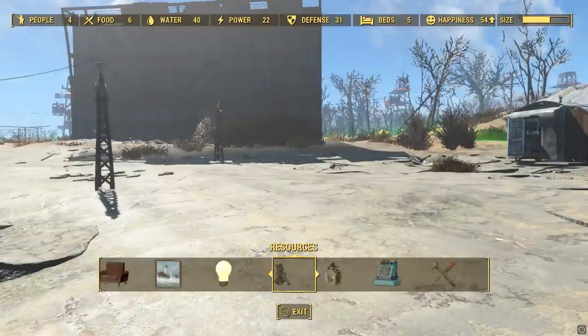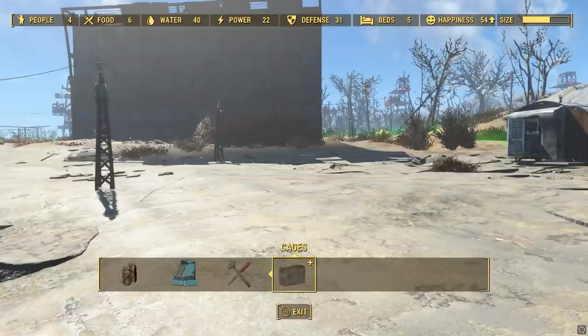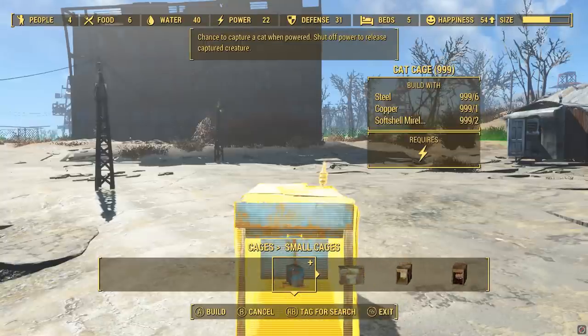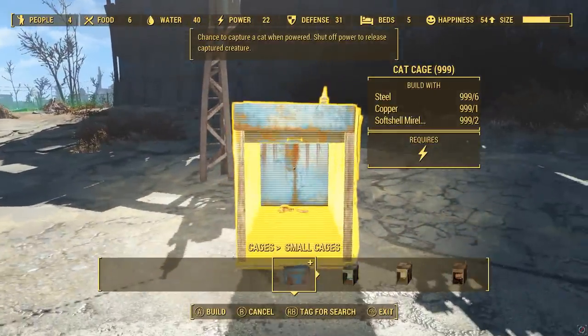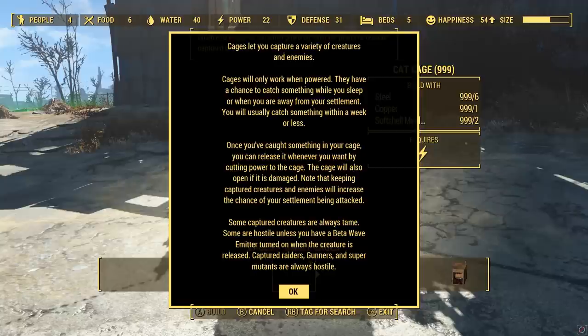I'm going to be moving on now to the cages section, which is very much its own beast. It's kind of like this arena setup thing where you can capture all kinds of different creatures - you can tame them, make them fight each other, make them fight your settlers and various other things. So there's a cat cage for which you need softshell mirelurk meat. Cages let you capture a variety of creatures and enemies. Cages will only work when powered - they have a chance to catch something while you sleep or when you're away from your settlement. You will usually catch something within a week or less. I tested quite a few different cages and I don't think 24 hours is long enough, but if you wait a week, you should pretty much be guaranteed to capture something.